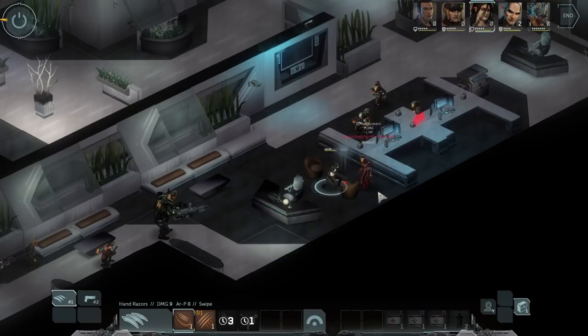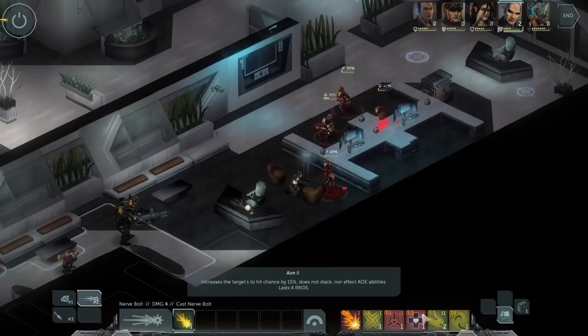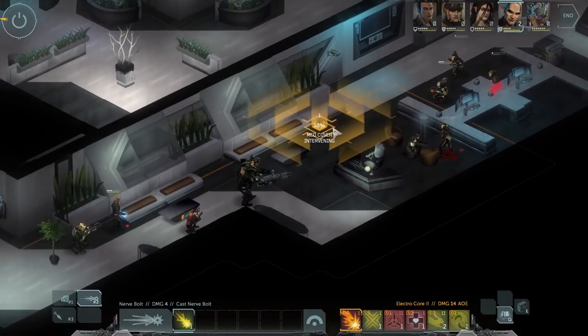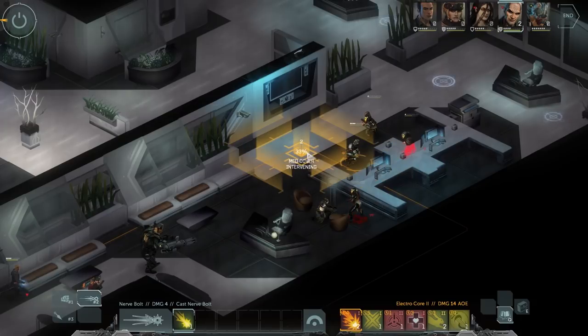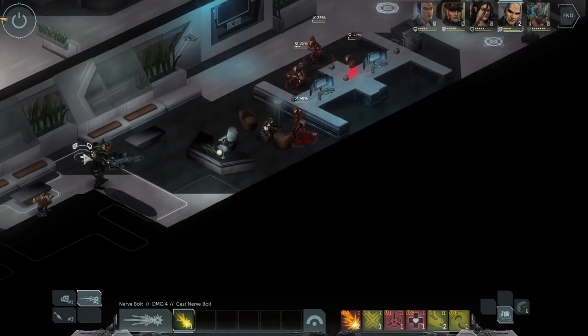For the non-Shadowrun players: Shadowrun initiative has always been a little bit different. You would roll your initiative and take your action, then subtract 10 from your initiative score. If your initiative was still greater than 0, you got to act again before the round was over. This led to characters with a bunch of initiative enhancements getting 3 or 4 turns every combat round, while the people without those enhancements would just be sitting around waiting for the street samurai or physical adept to clear the field. The new system does bring initiative closer to what other games use, because now you just get one turn per round.